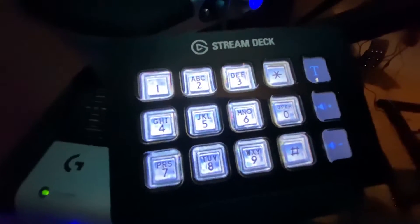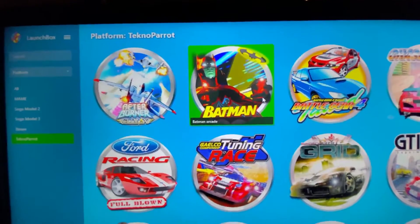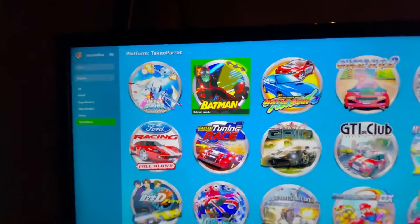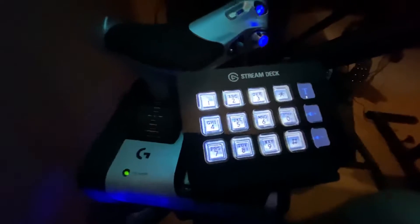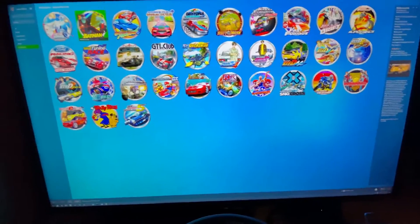As you can see, I configured it for a payphone keypad because the TeknoParrot Batman game can use the keypad to log in and save your profile. Also at the end of the game, Alfred sends you a one-off code to enter, and it's timed — so you have to do it quick to disarm the nuclear weapon. Spoiler alert.